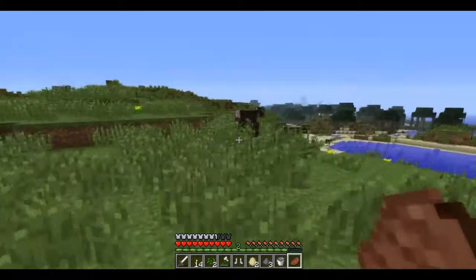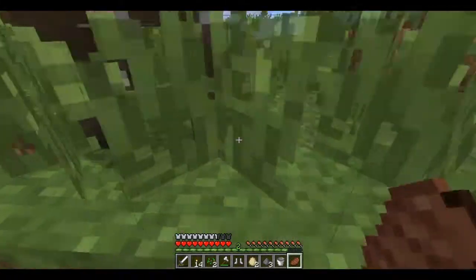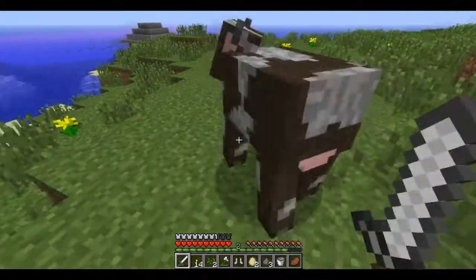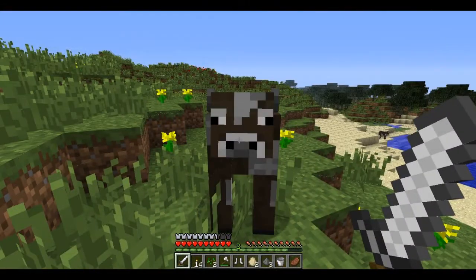Hey guys, how's it going? My name is Matt from Ely Tactical Unit. Here's a little cow. Look at him. He has little horns. Look at him. He's beautiful. Except for you, cow. Except for you.